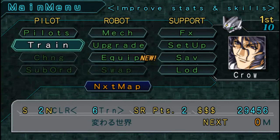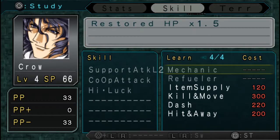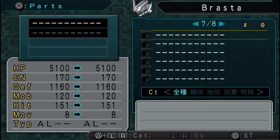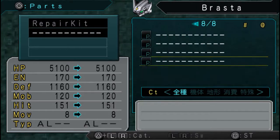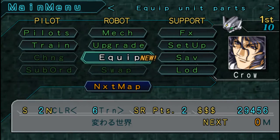Unfortunately this let's play doesn't have a transcript or anything. Crow still can't afford anything I actually want him to get, but he does now have the ability to equip a Repair Kit. Repair Kit is a once-per-map use item — you can use it to repair your HP once per map.